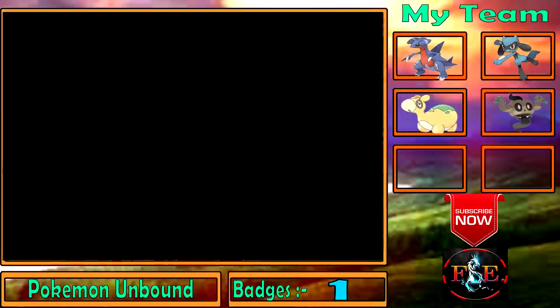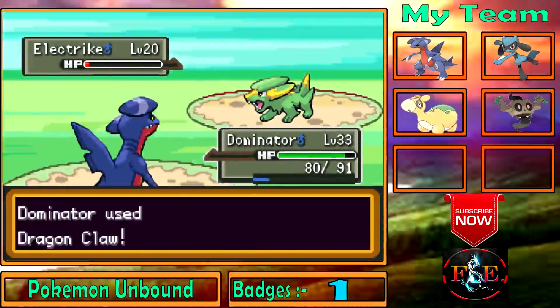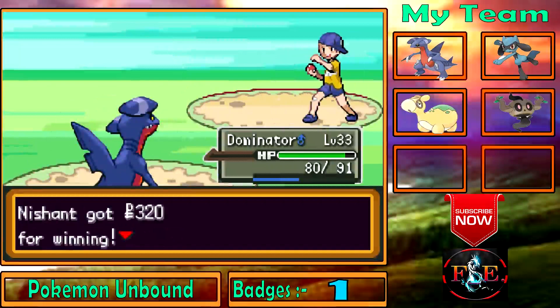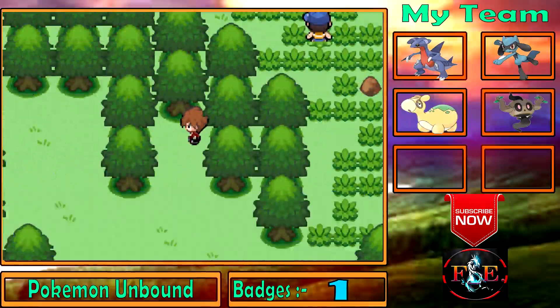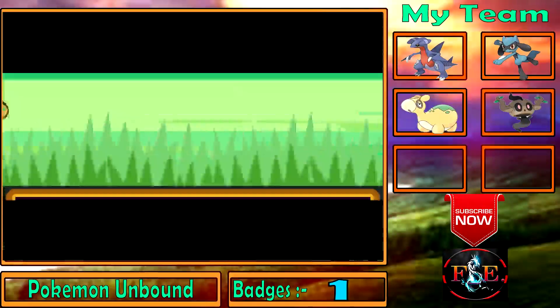Don't think you can get past me so easily! Electric type. That's done. We got a Super Repel. That's good. Hey, wait a second — what's that thing there?